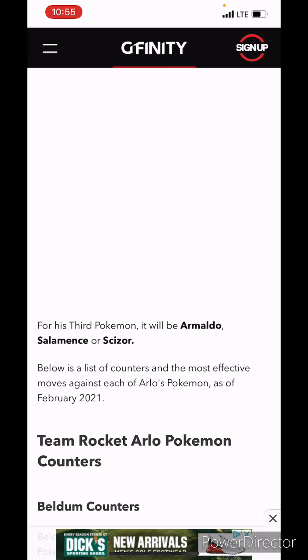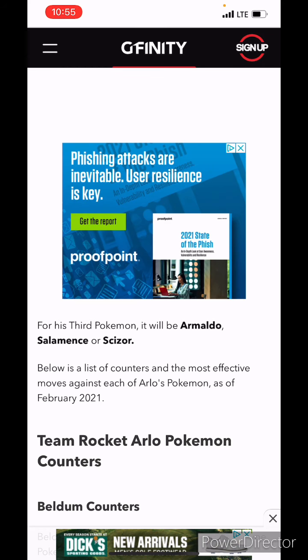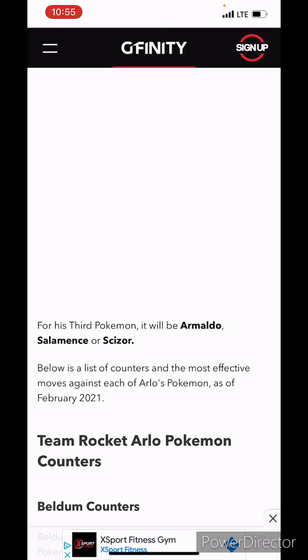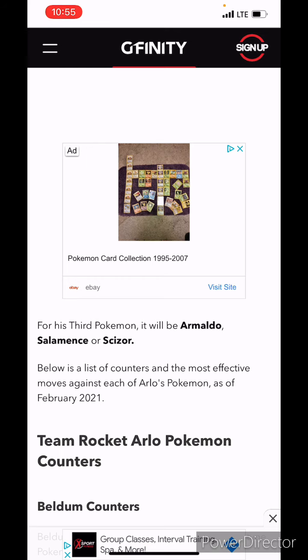All the team leaders have at least one Pokemon they've used since they were first debuted. Sierra always had Houndoom. Cliff always had Tyranitar. Arlo actually has two — he always has Scizor and Salamence. And the third final Pokemon has always varied. When he first came out it was Dragonite, then at some point he had Gyarados, and now he has Armaldo.